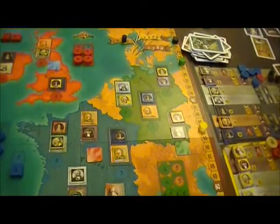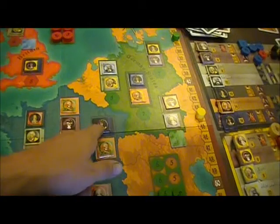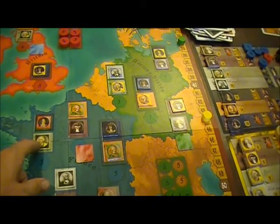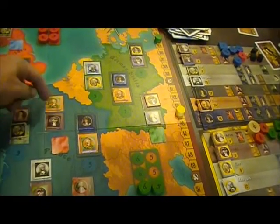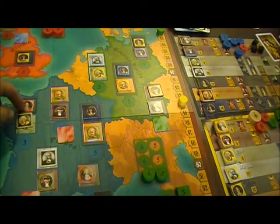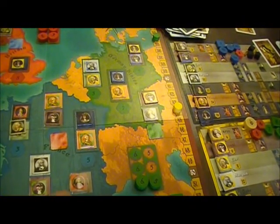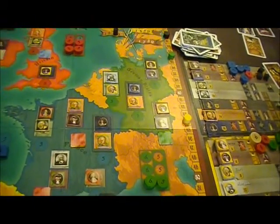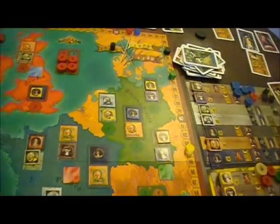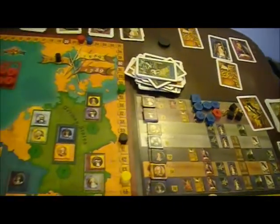Let's go to France. So this is Black at 4, 5, 6, 7, 8 — they look pretty good. Green has the next at 2, 3, 4, 5. So Black will get the 10-point bonus for France and Green will get the mighty 2-point booby prize.